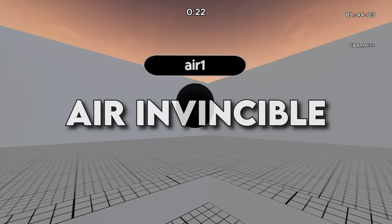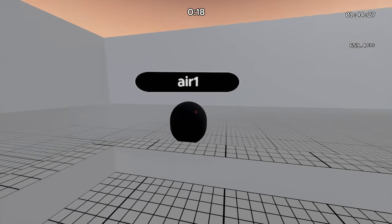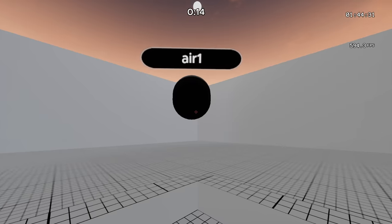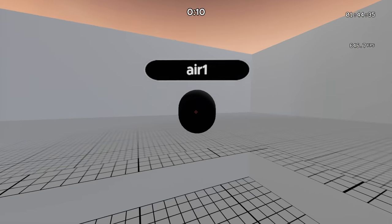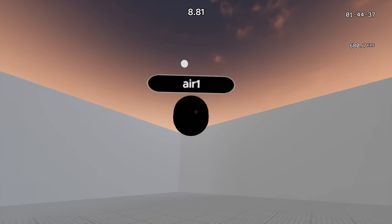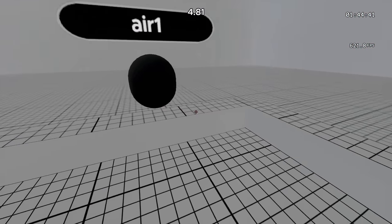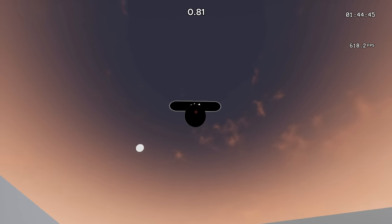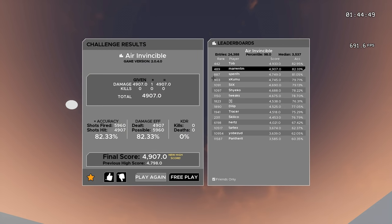Lastly in the intermediate routine, we have Air Invincible. This map is great for both close range AR and SMG aim. Hold a chill grip on your mouse and simply try to be as smooth as possible. When the target switches direction, flick back on it. This is one of those maps that literally helps improve everything and is one of the fundamental Kovacs maps you have to play. Use your hipfire sensitivity and 103 Overwatch FOV.